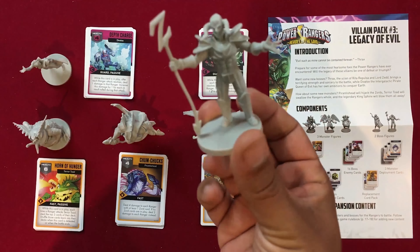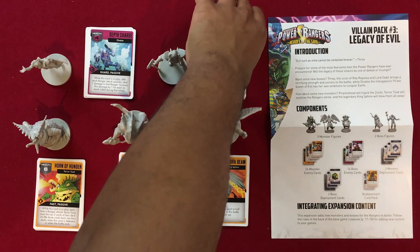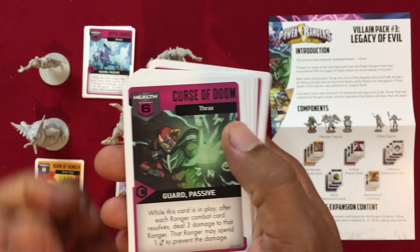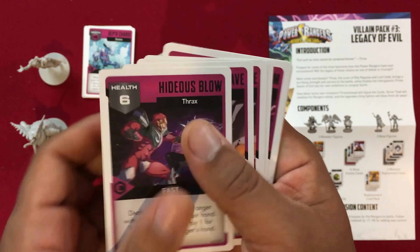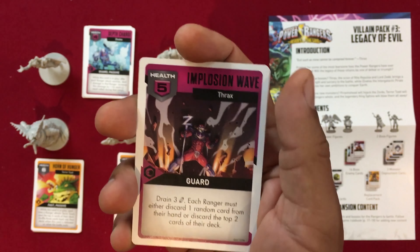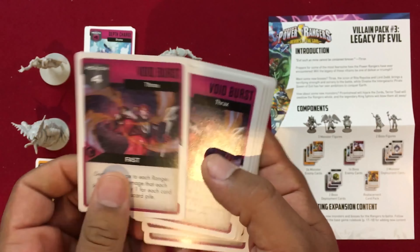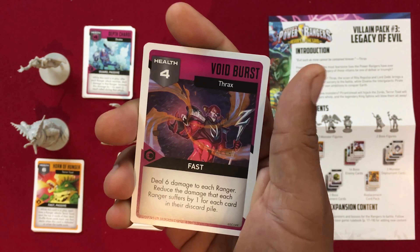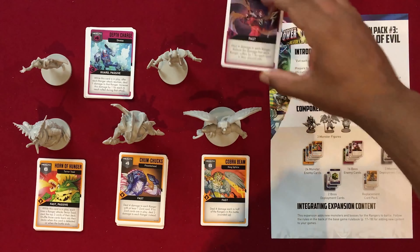Lastly, we've got Thrax — a villain I really don't remember, but he's got Lord Zed's Staff and he's looking like he's going to kick a lot of butt. Curse of Doom: while this card is in play, after each ranger combat card resolves, deal three damage to that ranger; that ranger may spend one energy to prevent it. Hideous Blow: deal four damage to the ranger with the most cards in their hand, increased by one for each card in that ranger's hand. Implosion Wave: drain three energy and then each ranger must discard one random card from their hand or discard the top two cards of their deck. Lightning Beam: deal ten damage divided among the rangers as they choose — that's a lot of damage. Void Burst: deal six damage to each ranger, reduced by one for each card in their discard pile, so this shows up late in a second round and may not do that much damage.